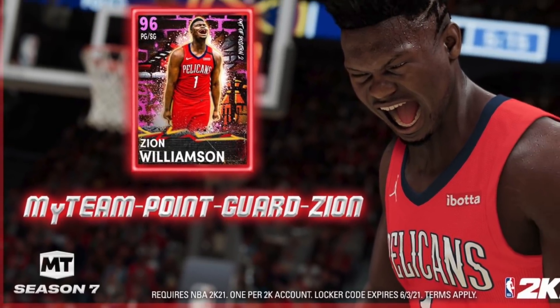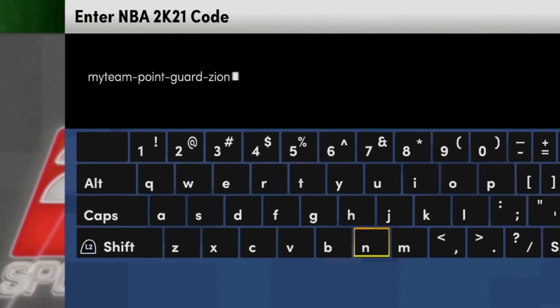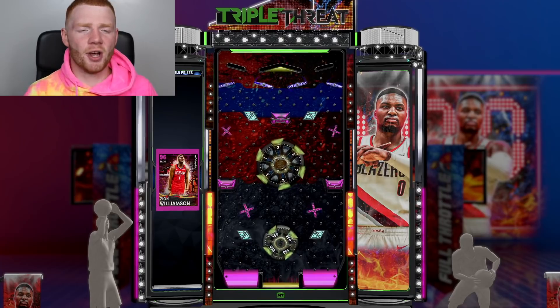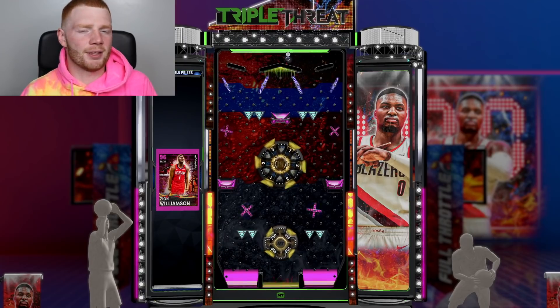And you guys know we love Zion. We did Zion's legacy last year, so I'm hyped for this code. You can see the locker code on screen right now. Be sure to put this in because we have it on screen right now. And once we press done, you guys will see we'll go straight to a board. On this board, we actually get quite a few tokens, but it's a guaranteed Zion.